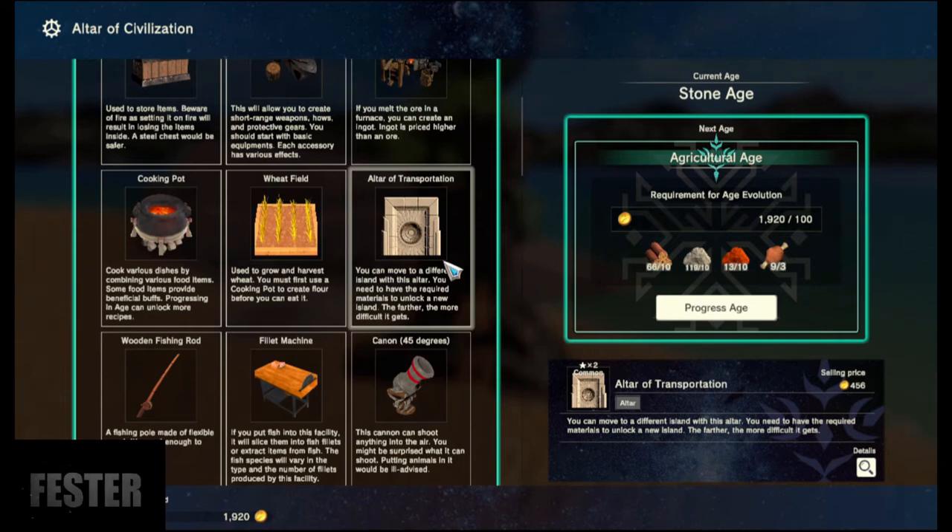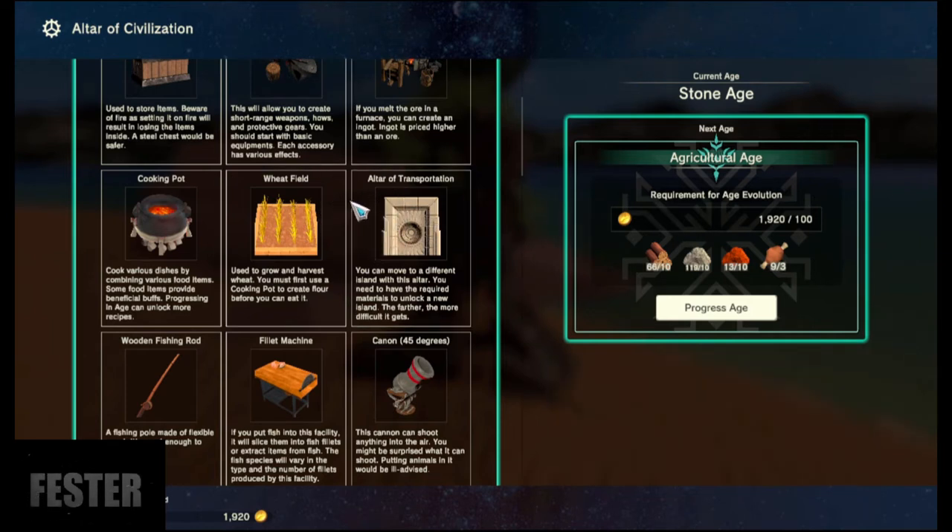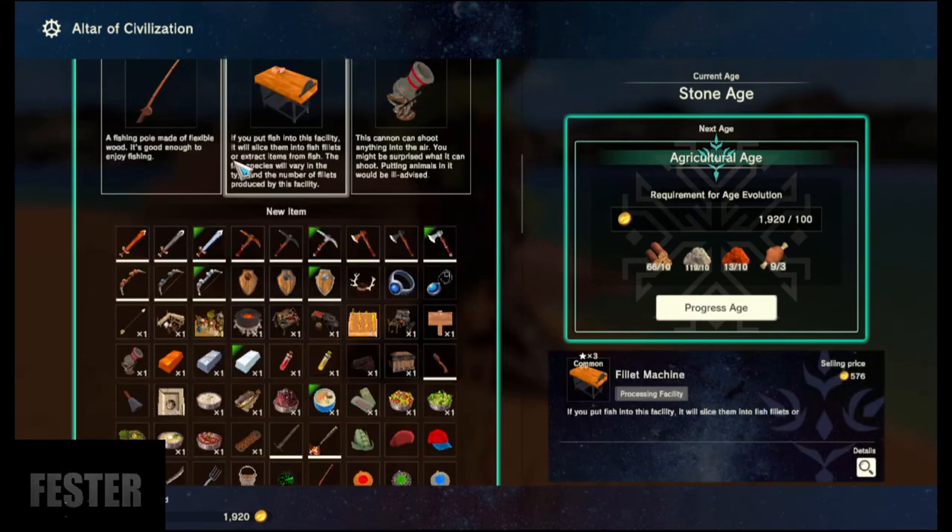We'll go over that in a dedicated video — probably just covering the whole unlocking of the islands — because right now there's a system where you can travel to different islands, which are essentially different maps. There are several different islands; they have different levels, different mob levels, and different materials. That'll be a whole different video.